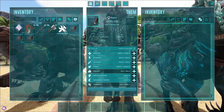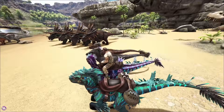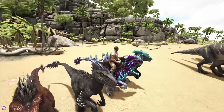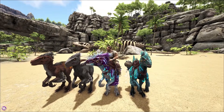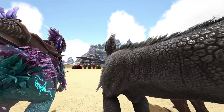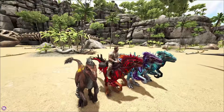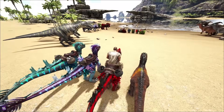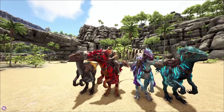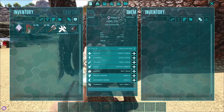Next up we have the Arctic one. Oh, the purple colors are amazing. This also has a basket of crystal, crystal on his tail as well, and blue, cyan, and pink leaves growing on him. I love the colors on this one. That was the Arctic one. And then next up we have the Ember one. In its pockets you've got obsidian maybe — yeah, that looks like obsidian. I kind of still like the purple one. And last but not least will be the Jungle one.